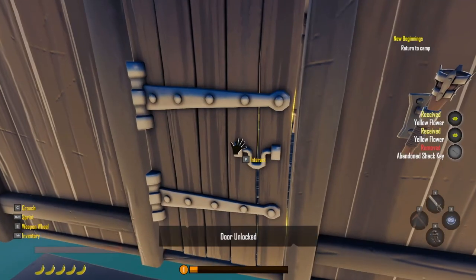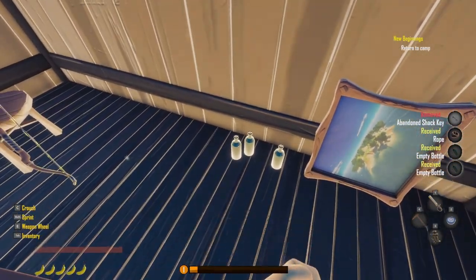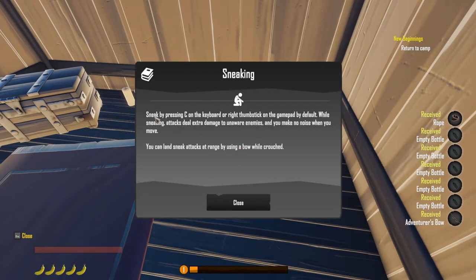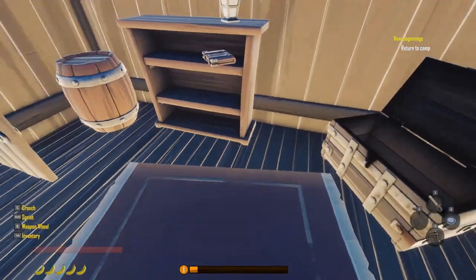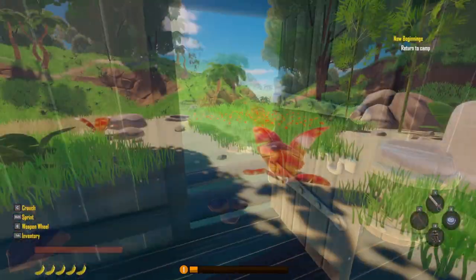Let's go ahead and take a look inside — door's unlocked. Got rope — definitely need rope. Get these empty rum bottles. There's a tip: sneak by pressing C on the keyboard or right thumb stick on the gamepad. Sneaking attacks deal extra damage to unaware enemies and you make no noise when you move. More arrows and a lockpick — sweet. I want to read that book; it's probably important, but can't read it.